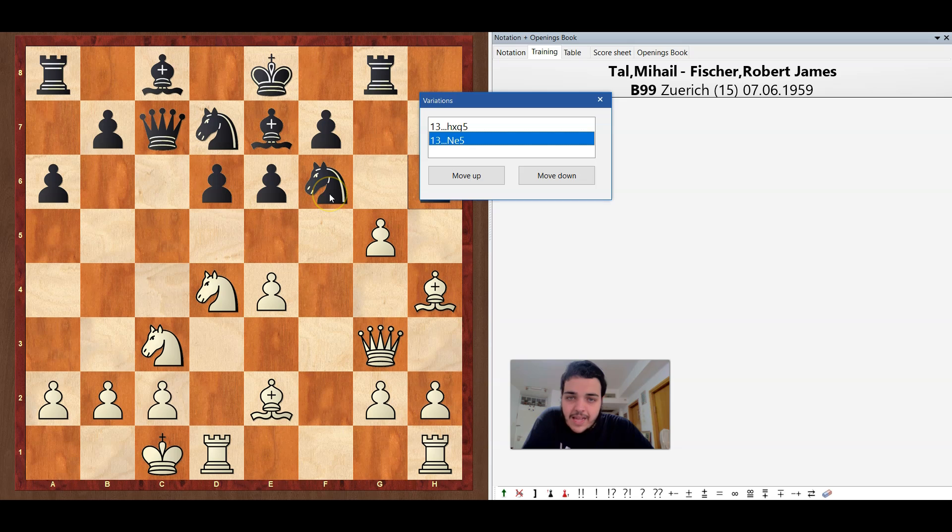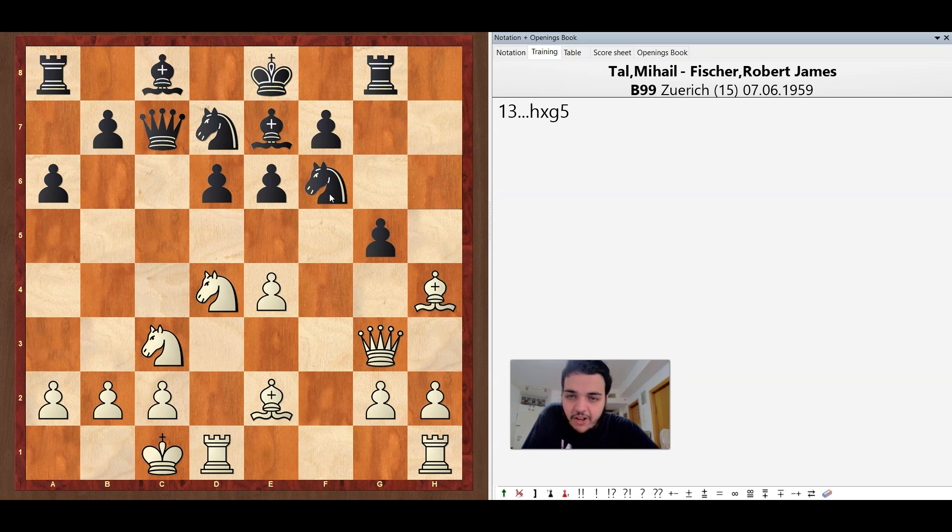Actually Black can't trick White. You might think that Black can play h takes g5, bishop takes g5 and then knight h7, and there is a triple attack on the bishop on g5 — but here actually White has a big advantage. I suggest you pause the video and try to find out how White can get a big advantage here.